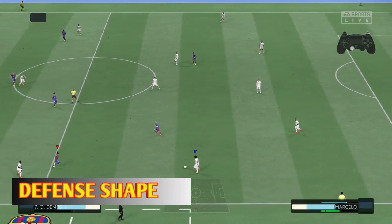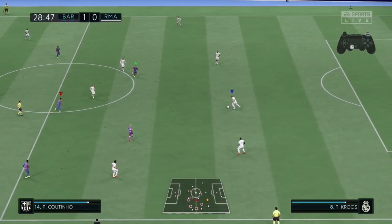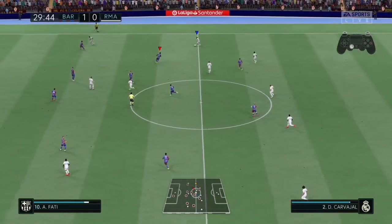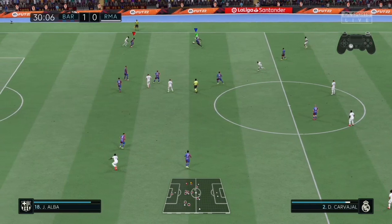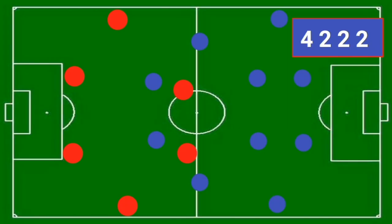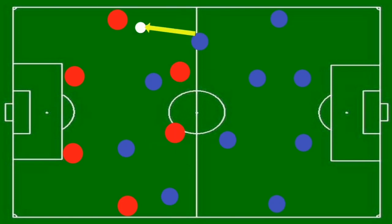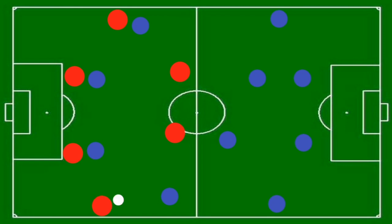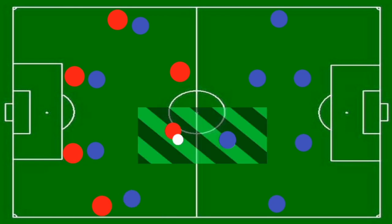Number one: defense shape effectively. Your players must be in their right positions to press the opponent, so you have to know the formation you are using and how players position themselves while you're not in possession. Briefly, when using a 4-3-2-2, this is how players position themselves. I try to press with every player when the ball is in his region, such that every player takes his responsibility and presses but remains in his position. This creates solidarity and gives your opponent a difficult time breaking the wall.